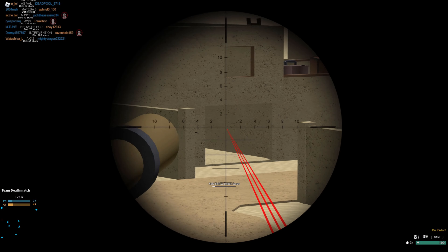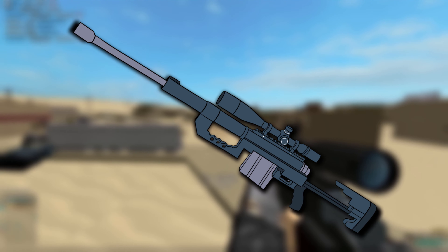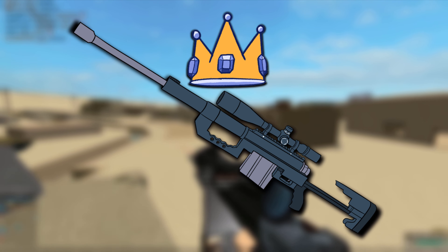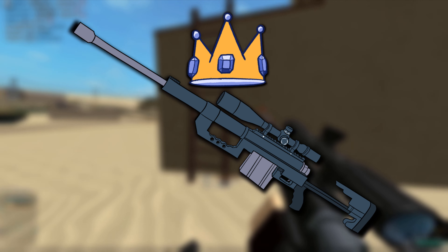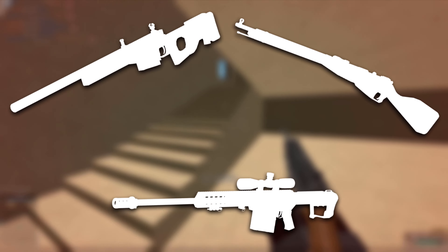But as good as I believe the snipers are, I will always maintain that the Intervention is the best sniper in the game, maybe the best gun in the game overall. But why do I like it so much, to the point I've made it my official Gunsona OC? As I like to see it, this gift from God takes all the best attributes of the sniper rifles and combines them into one impressive metal tube.